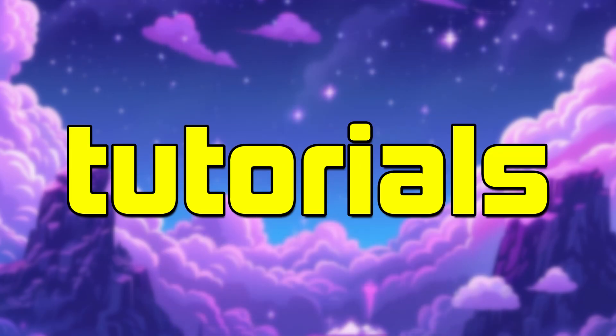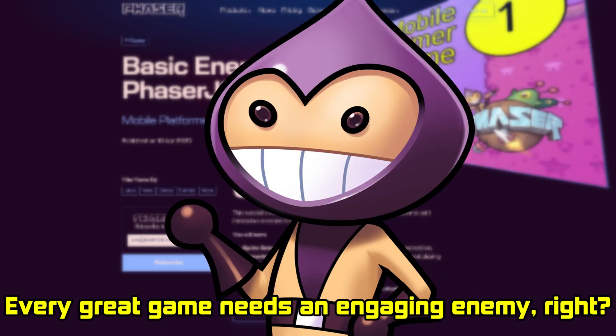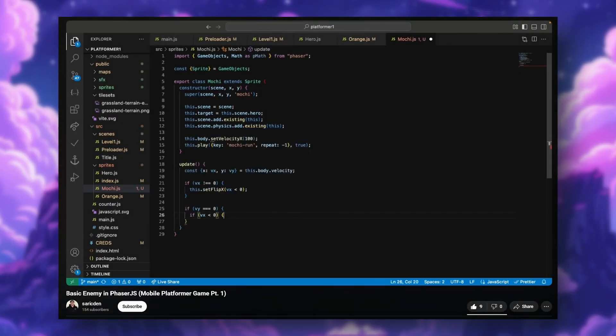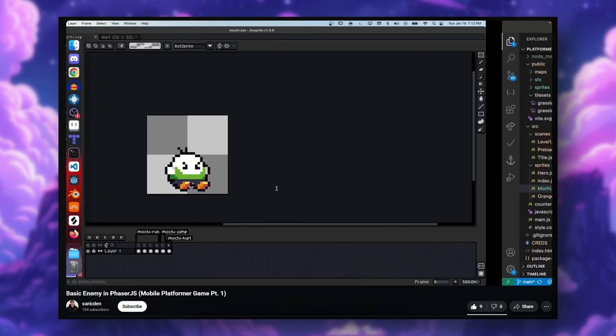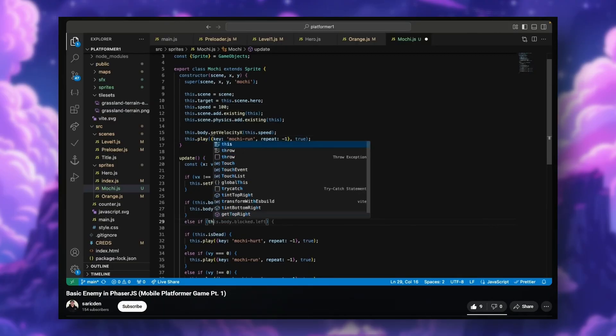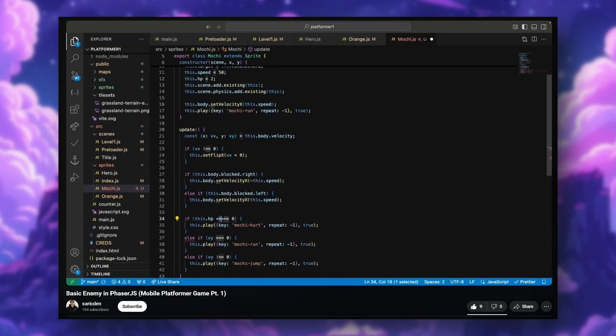And lastly, what are tutorials without a basic enemy in Phaser.js? Every great game needs an engaging enemy, right? In this tutorial, you'll learn how to create basic enemies that move, attack, take damage, and even enjoy a bit of temporary invincibility. Perfect for developers looking to add some spice and challenge to their games — after all, what's a victory without a worthy opponent? This tutorial is great if you're just starting out with Phaser. Go check it out.